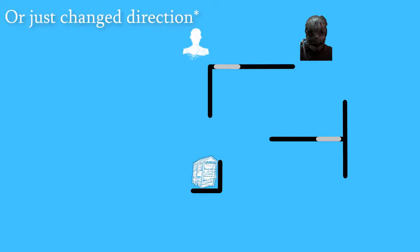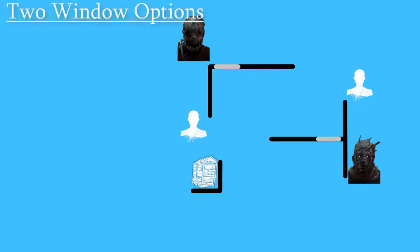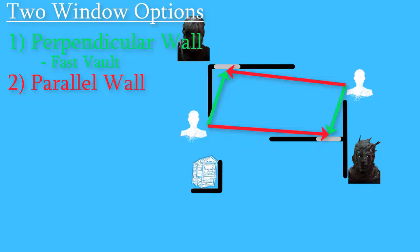Let's say you're survivor and the killer went through the center somewhere along the way, and you're coming around the T-wall or the L-wall. You've got two windows you can head to: the one on the wall beside you, which you're perpendicular to, meaning you can get a fast vault; or the one on the wall ahead of you, which you're parallel to, meaning that taking it will probably result in a medium vault, which is much more dangerous.